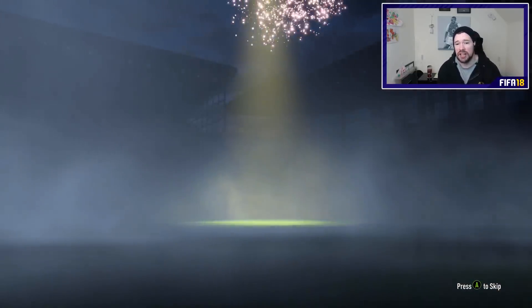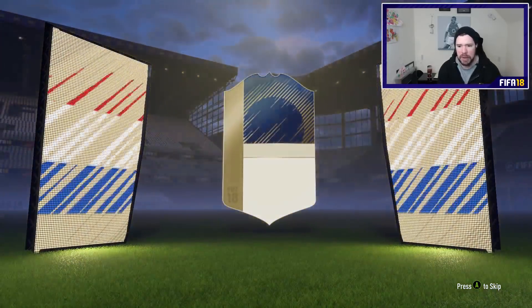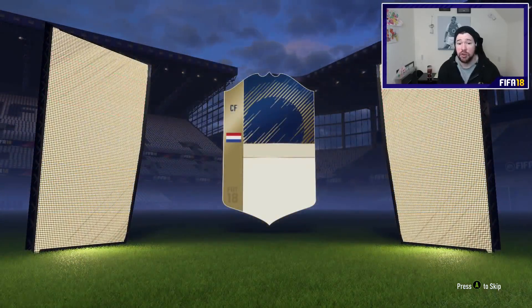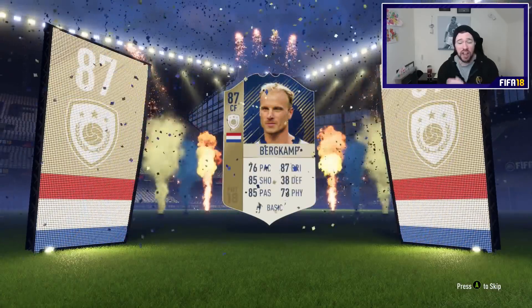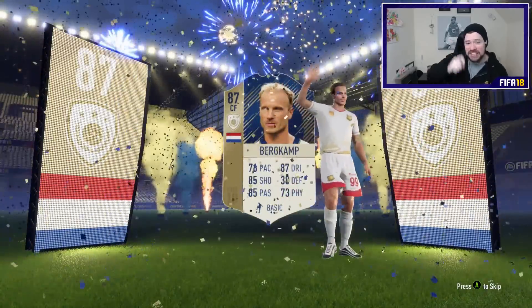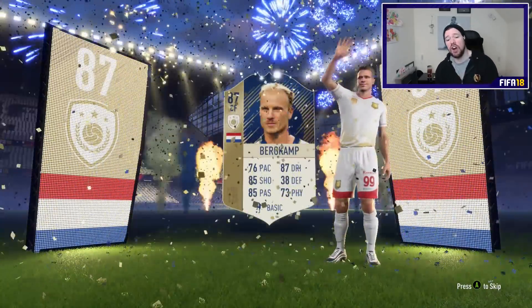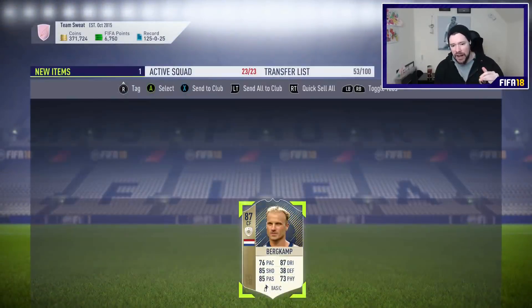Icon number three. I wouldn't mind seeing a German or Brazilian flag - even if it's Roberto Carlos, even if it's the baby Ronaldinho. It's Dutch, centre mid - Bergkamp or Van Basten. Dennis Bergkamp. There's another Arsenal player - that's our fifth ex-Arsenal icon in six packs. Now this card I actually rate.